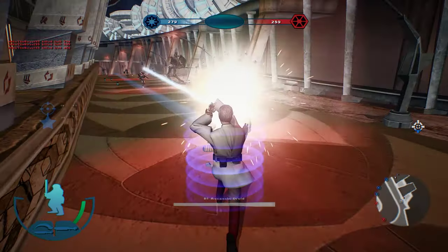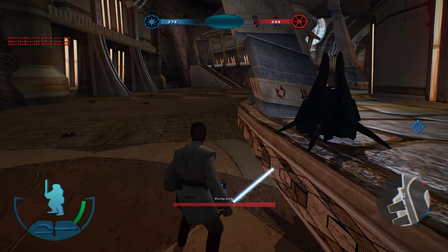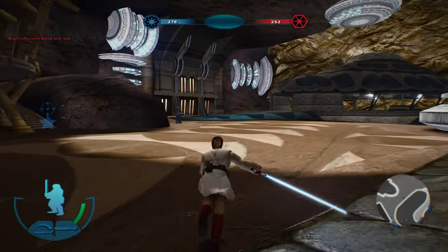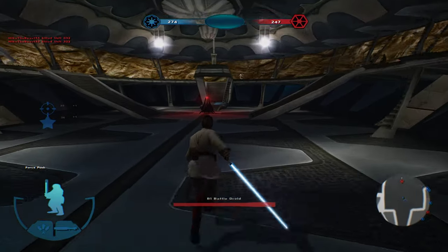Got a bunch of mines here. Command post is under Republic control. Enemy reinforcements are decreasing. Time to go over here, see what we can do about this. Oh, they got force push? That's nice.